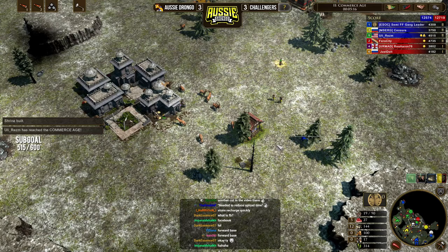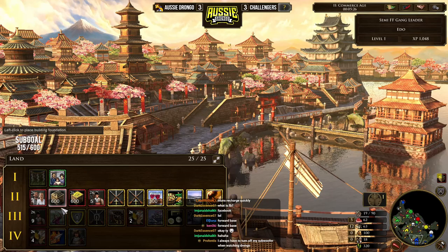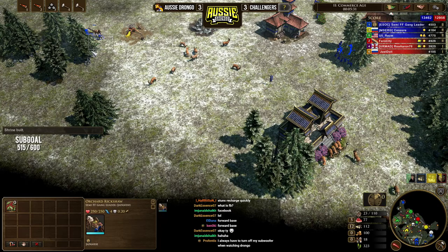Oh, there's the thuggies — we're okay. I might just drop down the barracks straight away. There's the barracks coming down. We're just going to be going for Yumis — I think that's probably the best bet. Now four vils coming in behind that as well.